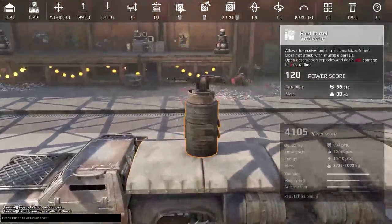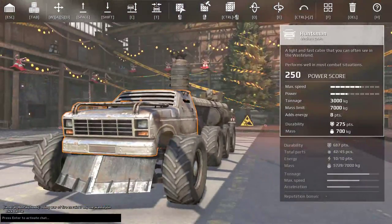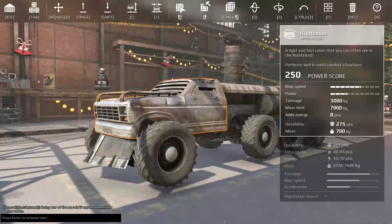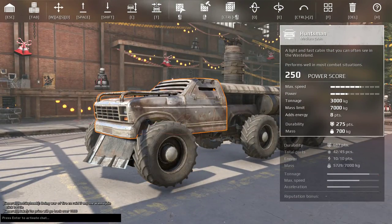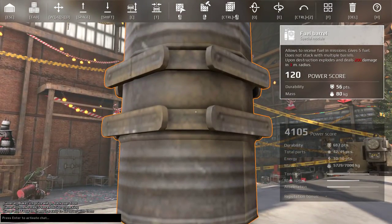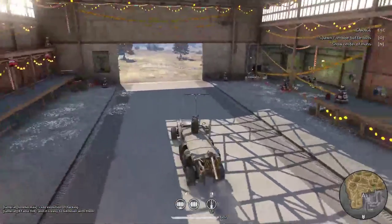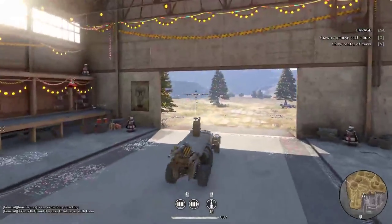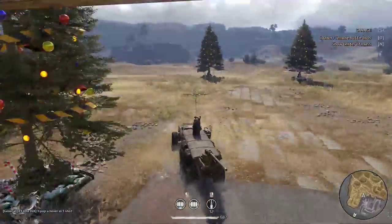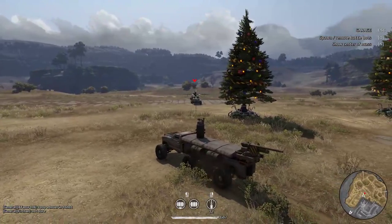Not only are fuel barrels volatile — this thing only has 56 health — but if it gets destroyed, it will do 200 damage in a 3-meter radius. To show that, I will use my machine guns only and ping that little fuel barrel where the Hornet machine gun is mounted on. I think it will just explode entirely.